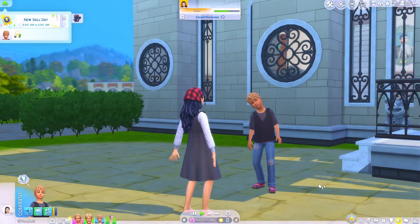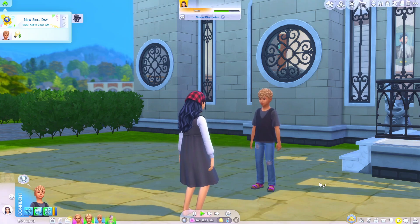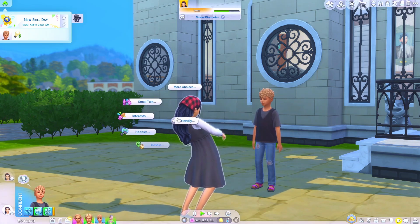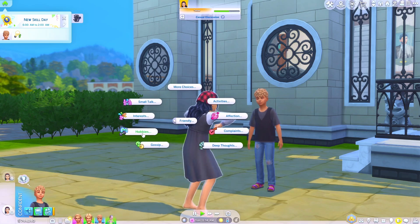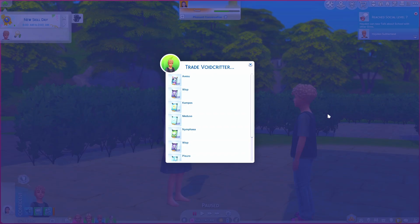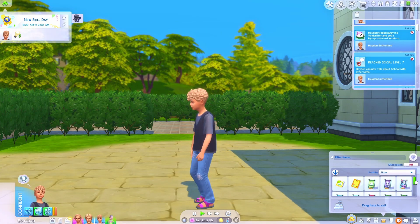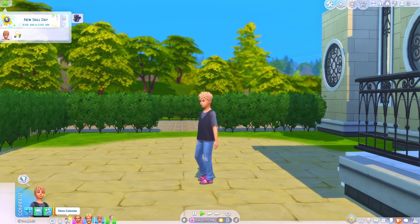Another way to obtain void critter cards is to trade with friends. Under the friendly interaction menu, click on hobbies and ask to trade void critters. You can then pick which ones you want to trade. Wisp was traded for an Affair, which he already had, but maybe he can trade again.